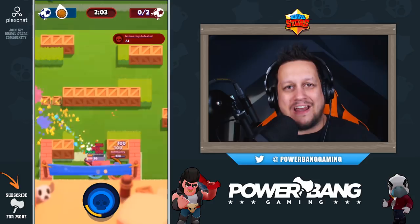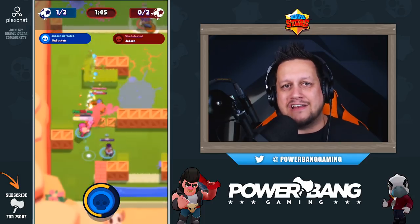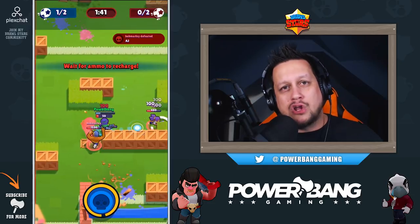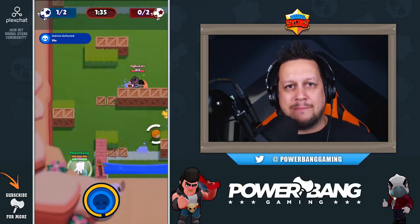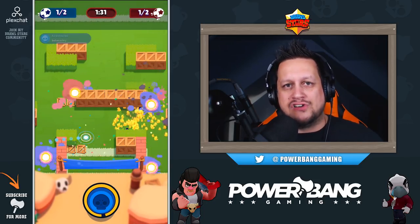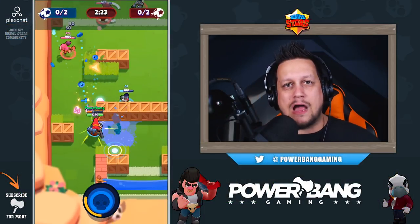Next up at number 17 is Ricochet. Like Piper, Ricochet is a long-range brawler that does his best work standing far away from the enemy. In Brawl Ball it's not the wisest choice because he simply doesn't have enough health to be competitive. Going up against brawlers like El Primo and Bull is very difficult — they don't have to respect his damage and can close the gap and take him out with ease.